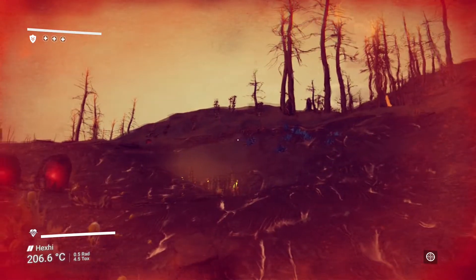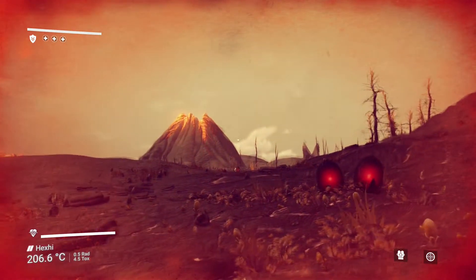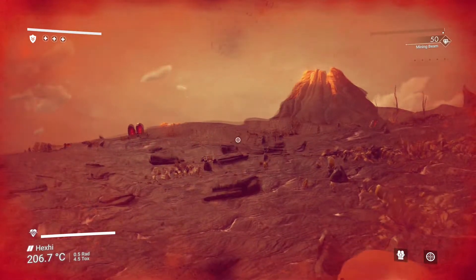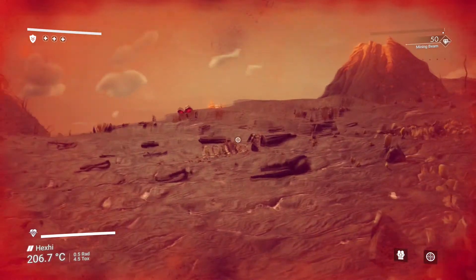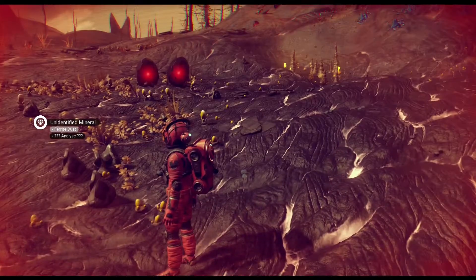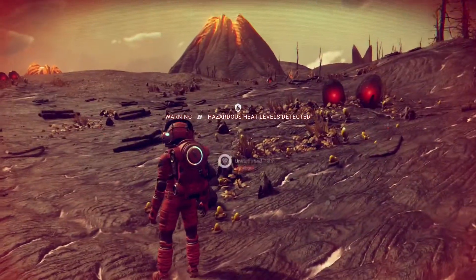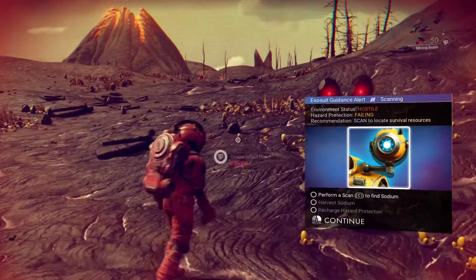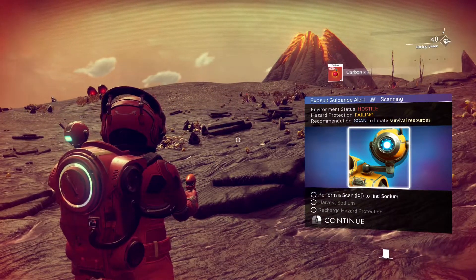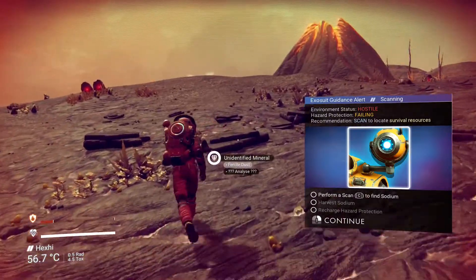We crashed our ship and we're starting over here. Look at the scenery guys, that's very nice! So we got this multi-tool. We are playing normal mode because I'm not an expert on this game yet. What is this? Environment status: hostile. We're on a hostile planet and the hazard protection is falling.